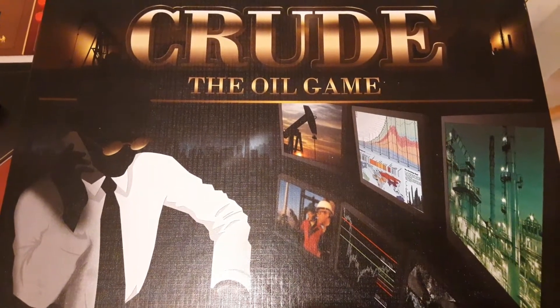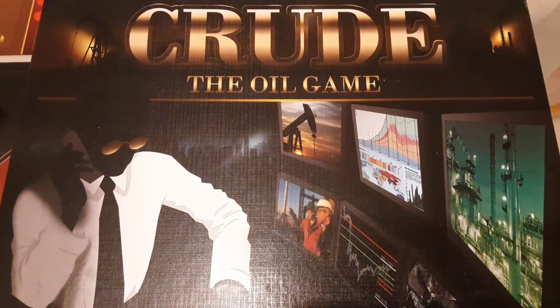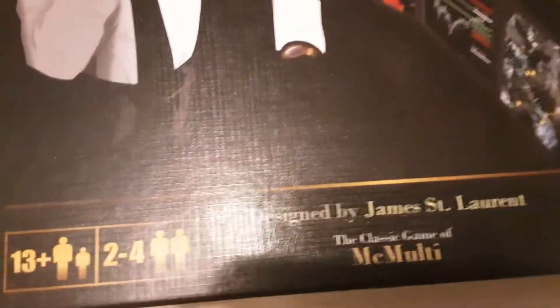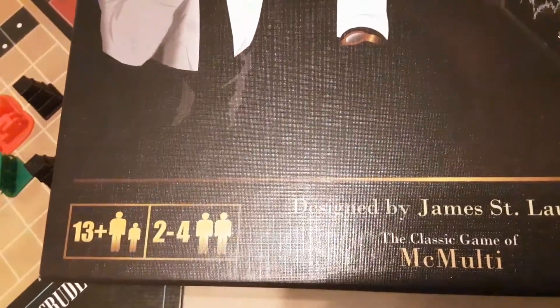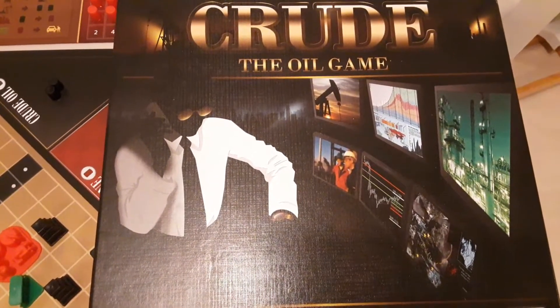Hello all and welcome to the channel all about economic board games. Today I'm going to be giving you an overview of the game Crude, the oil game. It's a kind of reprint, a newer version of the classic game of McMulti. It's brought to you by Stronghold Games, plays 2-4, and believe it or not it came out in 1974, so this is an old school game.